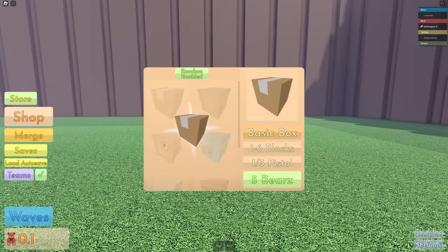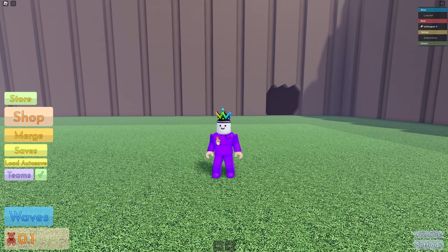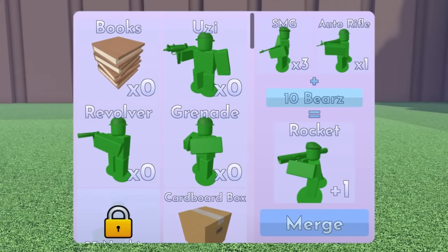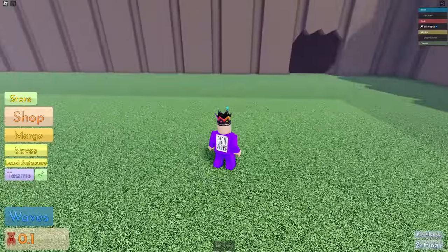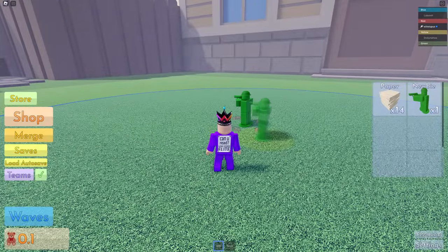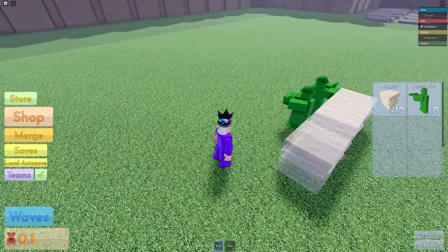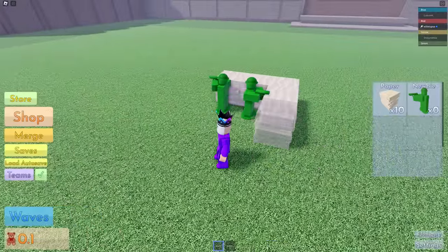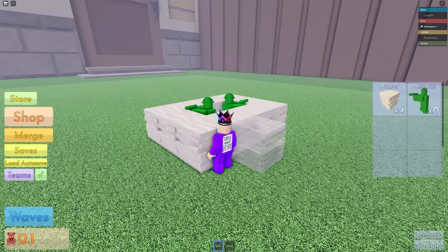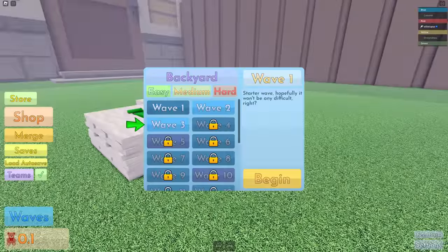We just bought this with bears - we've got one more soldier. You have to buy the boxes and we can merge them together to make better ones. You can get loads of soldiers. I'm thinking for the next wave I need to build defenses around the two guys in the middle - build defenses around them so they can still shoot and we can still make money.